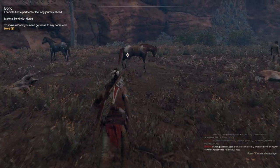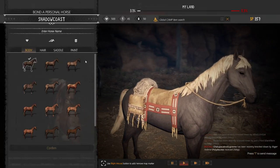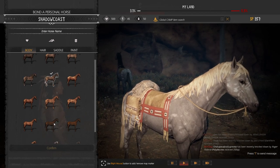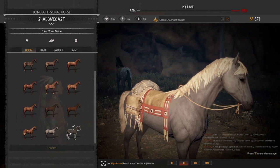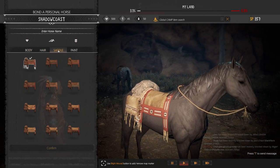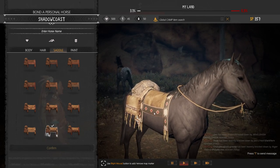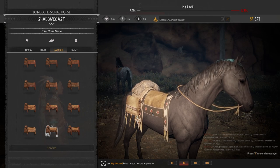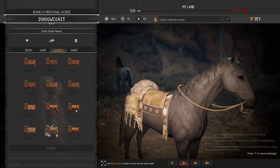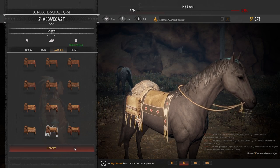Continuing with the tutorial, we need to enlist the help of a trusty mount. Run up to the horse, hold down Z, and you can craft your desired horse. We're going to go with a black stallion here — our Shadow Coast colors are black, white, and blue. This will be Cairo, our war horse. Welcome to the team.